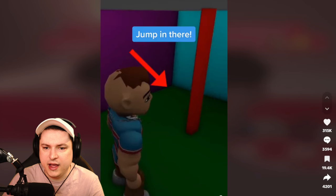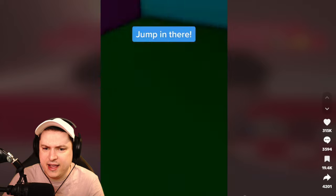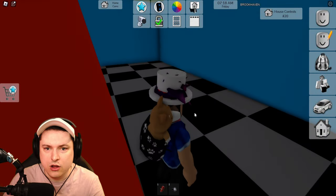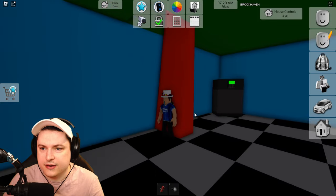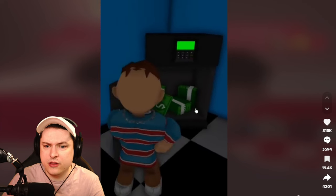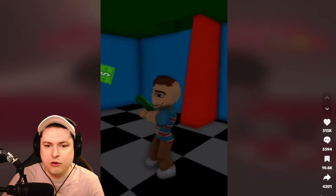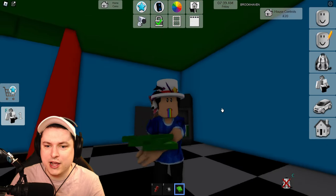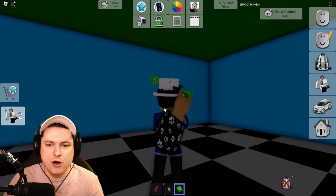Walk to the back and jump in there. So we go through here and go in this corner — there is a safe. Wait, his safe is open! Mine is not — but let's go! We got monies! Money for this!